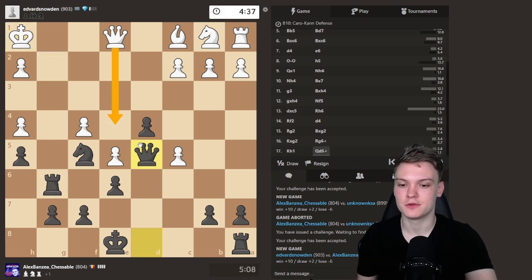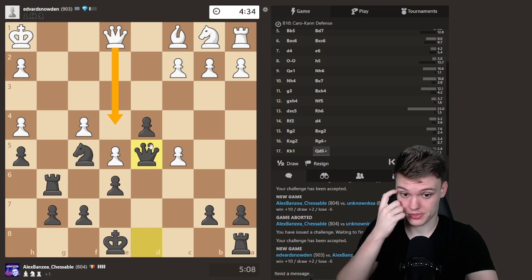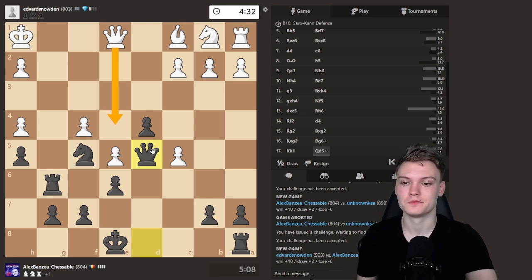Only move for him is Queen D4, but you can take it, and that is just gonna lead to a pretty forced mate — mate in 8.